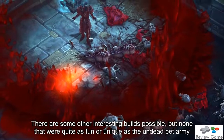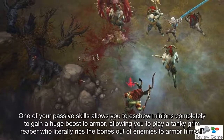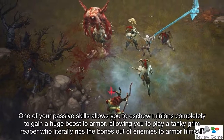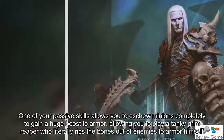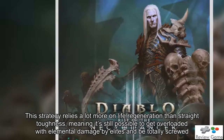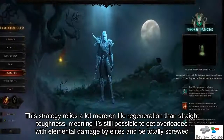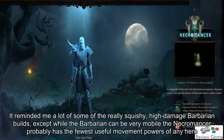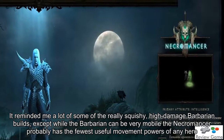There are some other interesting builds possible, but none that were quite as fun or unique as the undead pet army. One of your passive skills allows you to forgo minions completely to gain a huge armor boost, allowing you to play a tanky grim reaper who literally rips the bones out of enemies himself. This strategy relies a lot more on life regeneration than straight toughness, meaning it's still possible to get overloaded with elemental damage by elites. It reminded me of some of the really squishy, high damage barbarian builds, except the Necromancer probably has the fewest useful movement powers of any hero.